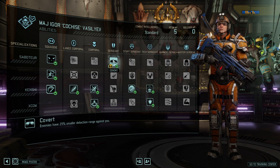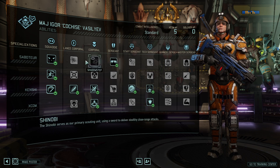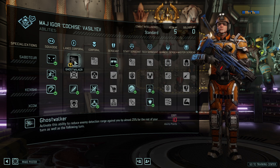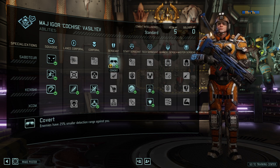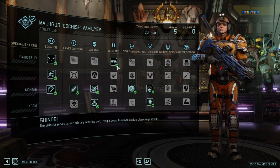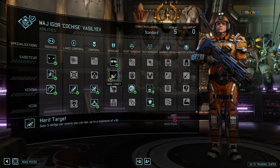Next up, Sergeant rank: Covert. Enemies automatically have a 25% smaller detection radius, which is a permanent bonus. It stacks with Ghost Walker, but if you have this one you don't need Ghost Walker on top of it. Together with an SMG, which also has a similar ability to reduce the detection rate, it really helps and is good enough as a detection reduction.